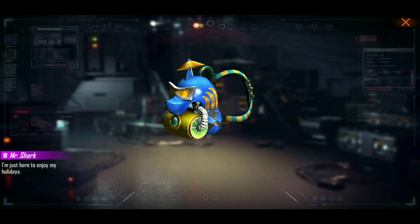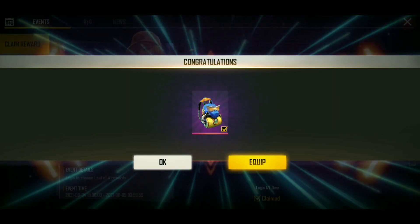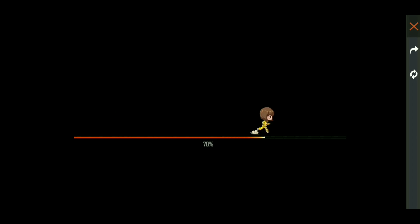It selects a random item if your backpack is cut. I don't have a backpack, so if you have a backpack, you can use Granite or Elemental Watcher.